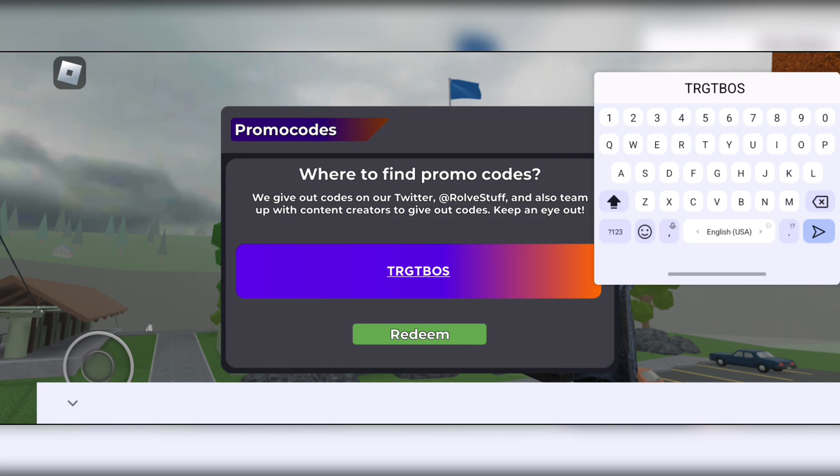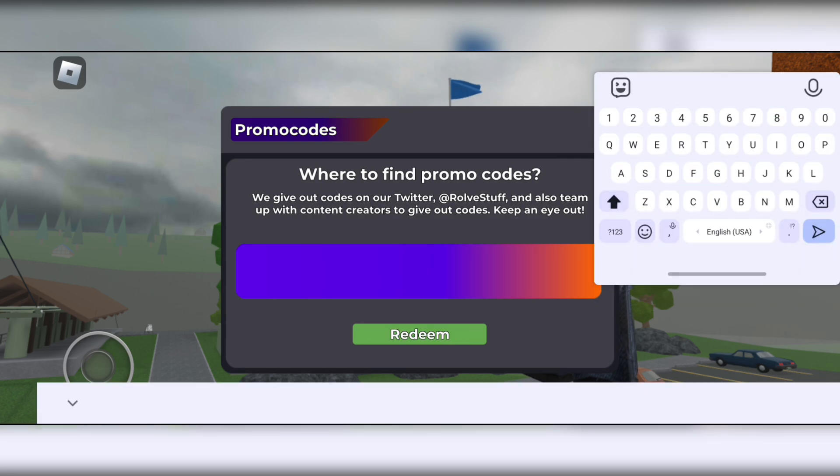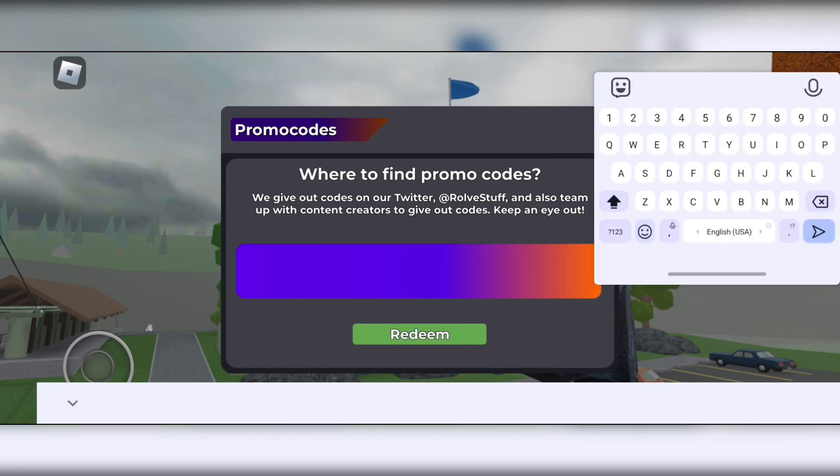The second code is 'trgtboard' — this code unlocks the power board. The third code is 'f00lish' — this code unlocks any skin.